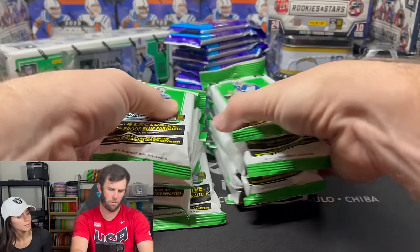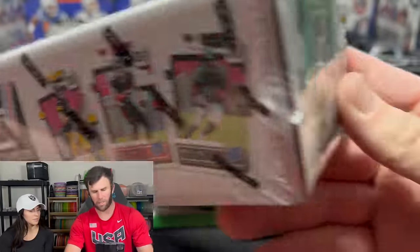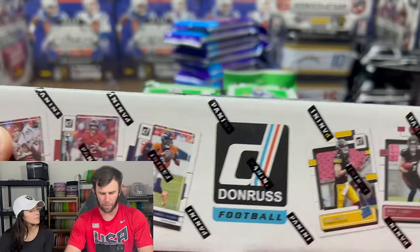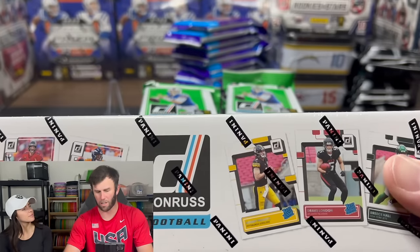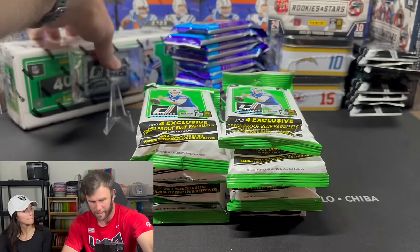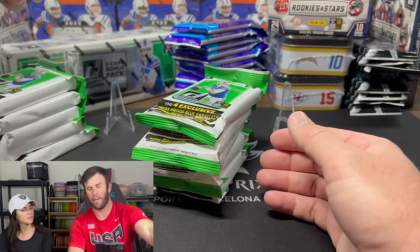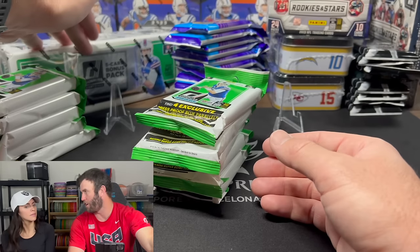I think we have 10 of these. And then we got this, which is the full 400-card set. This is going to have every rookie, every veteran. It also has a five-card bonus pack. We got this for like 20 bucks. Very cheap — if you get a Brock Purdy and send it to PSA and it comes back a PSA 10, you basically make your money back.